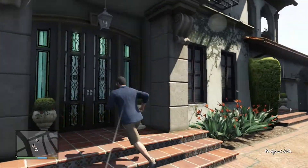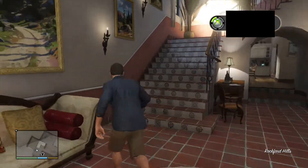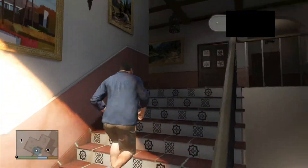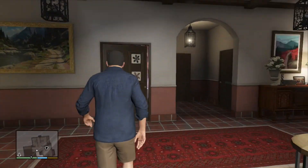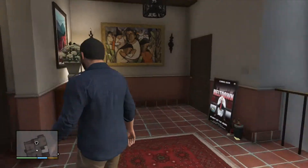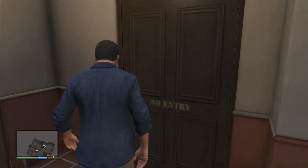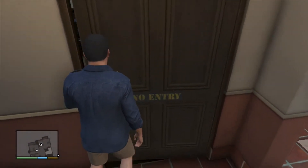So after you do that, you're just going to want to run into Michael's house. Go right up the stairs and to the top floor, and go into this little hallway sort of thing. Now you want to go into Jimmy's room — you'll know it's Jimmy's room because it says 'No Entry' on it.